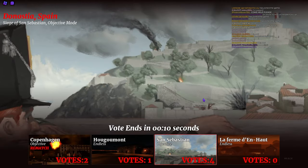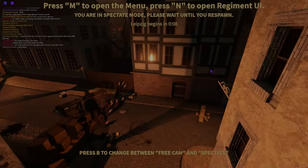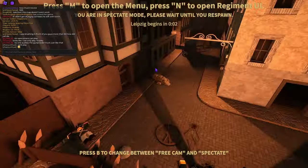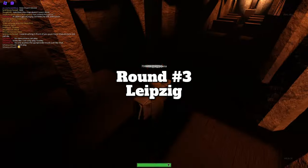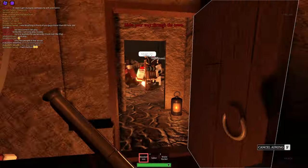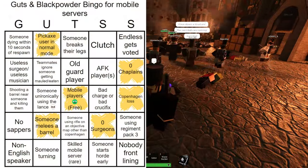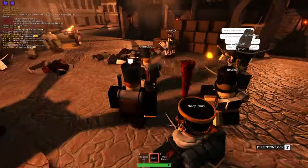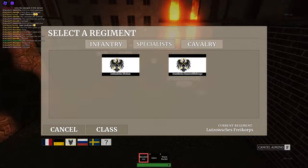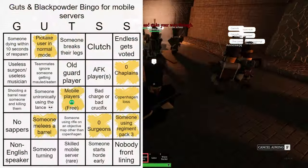It looks like we're doing San Sebastian again, but it's been two rounds so we have to server up. Our third round, we're playing on Leipzig. They actually just lost this round when I joined so I don't have very high hopes. Do we have any surgeons, any chaplains? No chaplains, no surgeons — zero surgeons. Is anyone using regiment pack three? We got one person — regiment pack three!